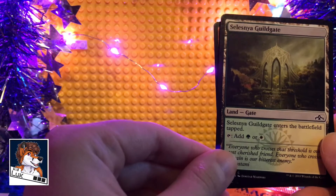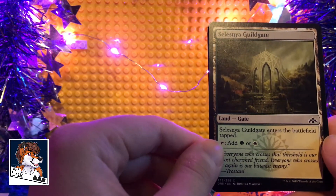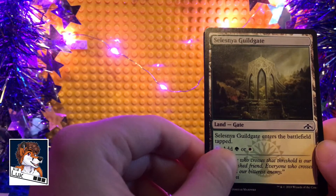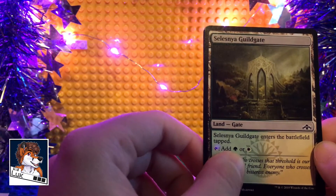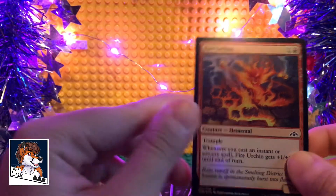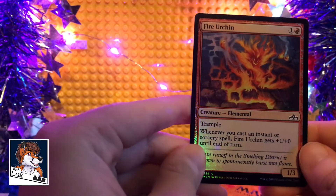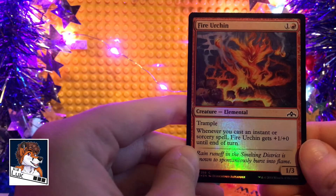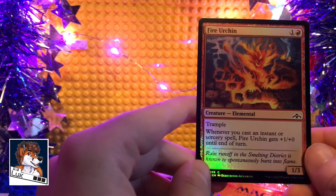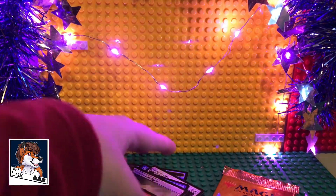Selesnya Guildgate is a land slash gate — it enters the battlefield tapped and adds green or white mana. That's pretty neat, I like that, it's a good land to have. Fire Urchin — foil and shiny! It's a creature with trample. Whenever you cast a sorcery spell, Fire Urchin gets plus one power until end of turn. It's a 1/3. It's shiny.